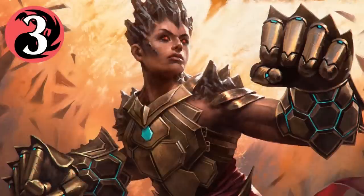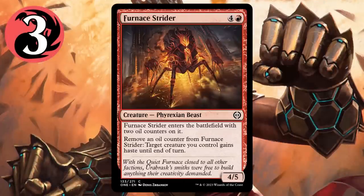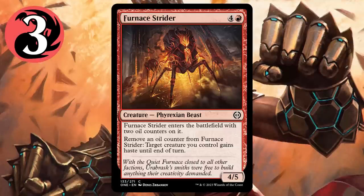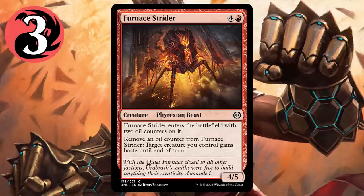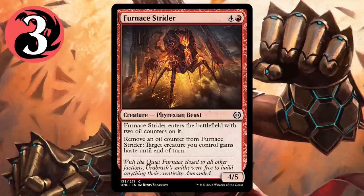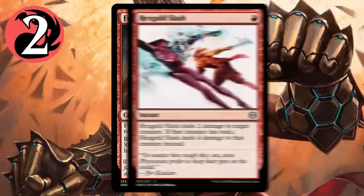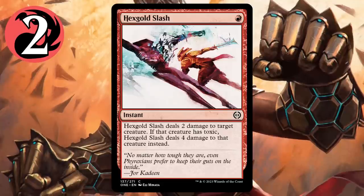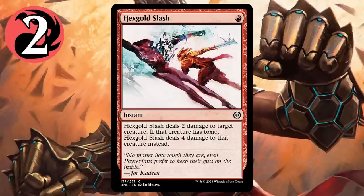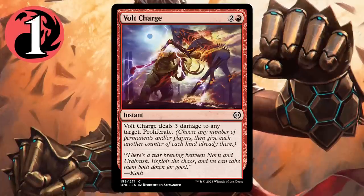Red's creatures are a little lackluster, but Furnace Strider seems like a solid beater, coming in as a 4/5 with haste that also grants haste to your next creature. Large haste creatures are more powerful in limited than they look, so this guy is an excellent curve topper. At number two, Hex Gold Slash kills 91% of toxic creatures in the set for just a single mana, which is incredible, but I'm gonna have to give the crown to Volt Charge for being more consistent damage that also proliferates.